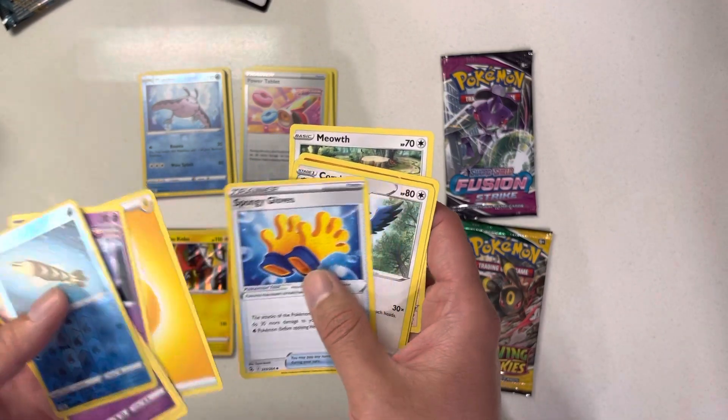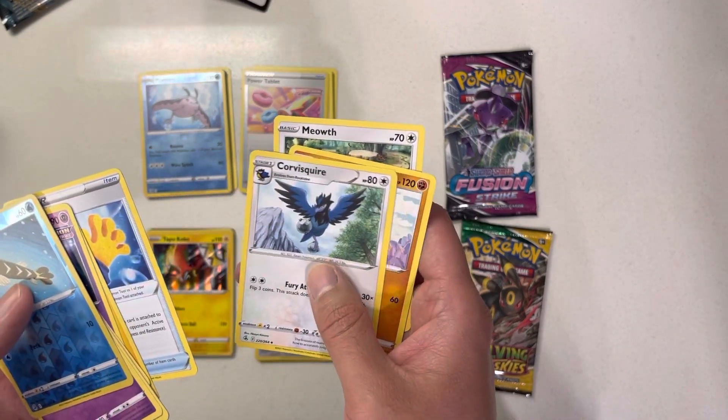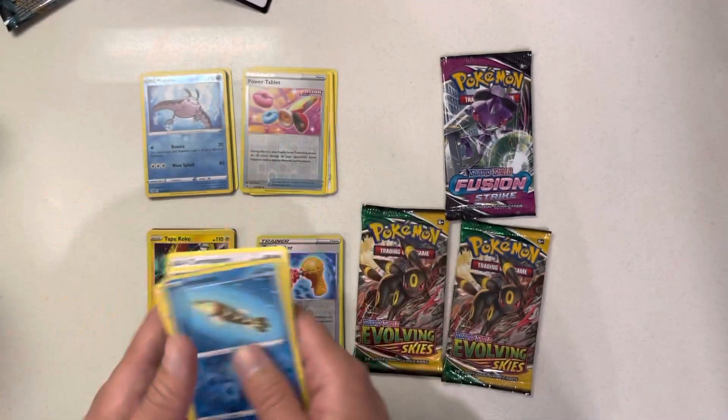Meowletta. Energy. Spongy Gloves. And this guy. And Sandshrew. Meowth. Awesome.